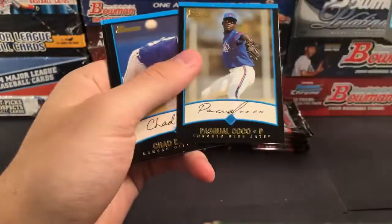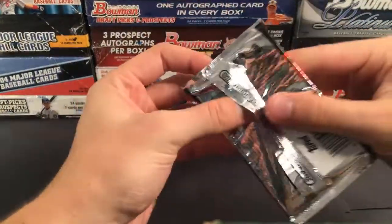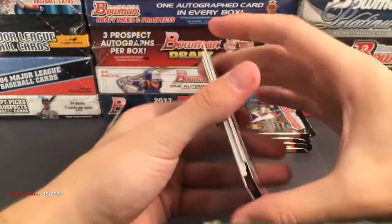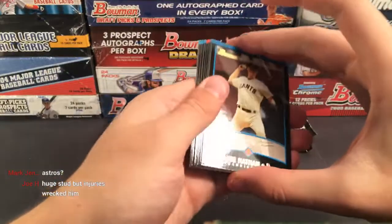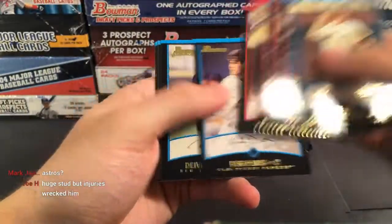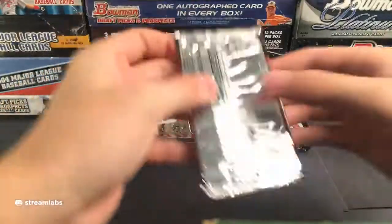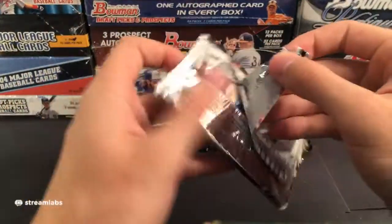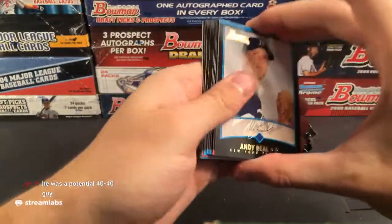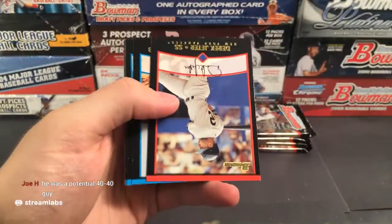Alright, here we go — 2002 Bowman. Looks like we have an autograph card right off the bat, just in an old top loader. It's going out to the Houston Astros — Morgan Ensberg. That was right on top of the box. Our first auto going out to the Houston Astros. There might be another autograph in the packs, plus it looks like we have a silver pack or something like that.